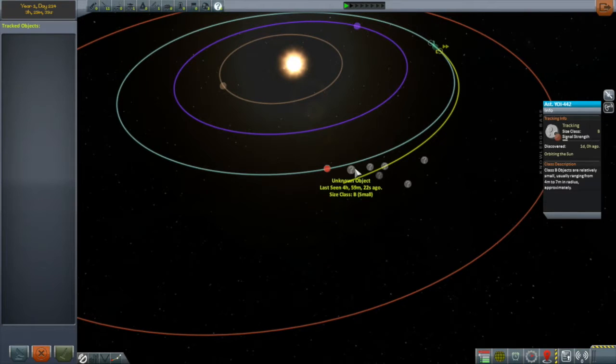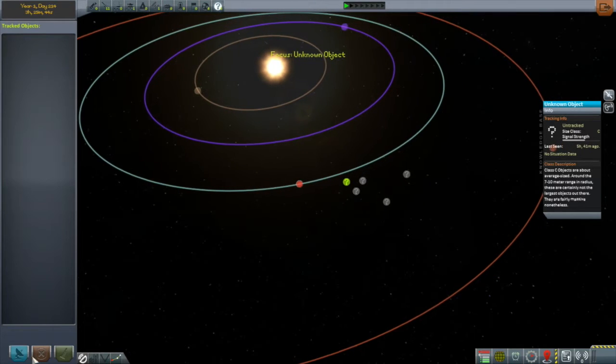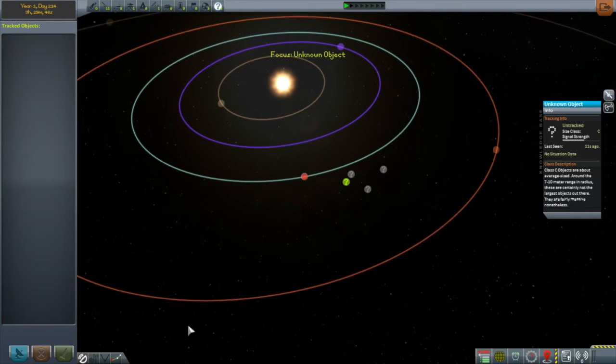The reason why they're disappearing, by the way, once I start tracking them is because I don't have the tracked asteroids actually selected. I find that this view gets too busy when I have everything selected, especially once all these asteroids are involved.